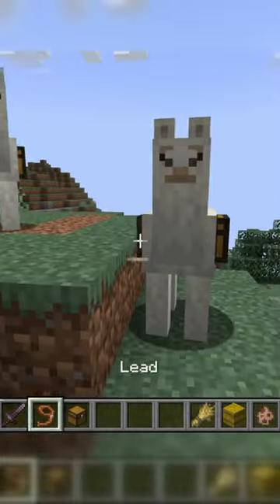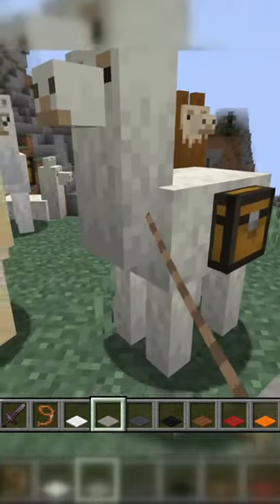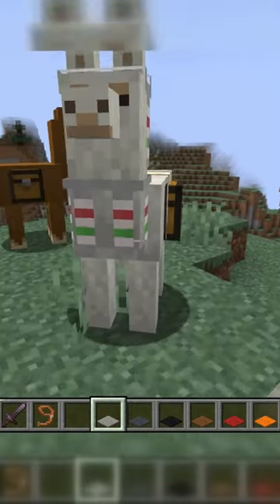If you want your tamed llamas to follow you, just put a lead on one of them and up to nine more will follow right behind them. If you want your llamas to look unique, you can go ahead and put some carpet on them in their inventory, and then they get a cool design.